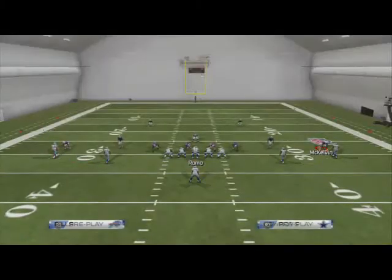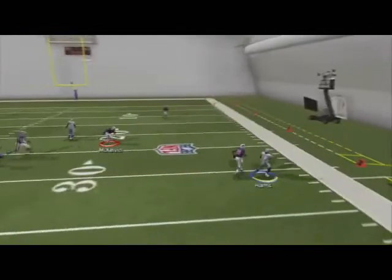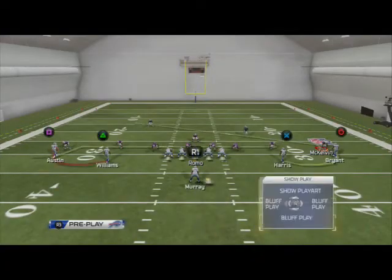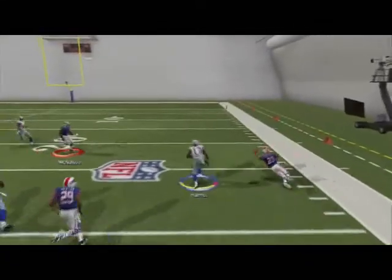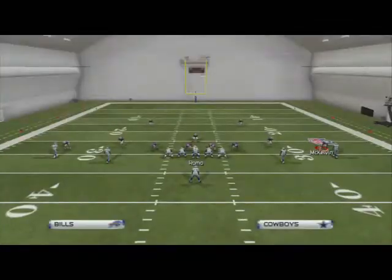When they go basic two-man under, I know my bubble screen is really good against one-on-one man coverage. I just throw it to him and let him get upfield. A lot of times it's very difficult to tackle that route in this year's game. In a man blitz situation, when we see the blitz off the edge, our first read is the bubble screen. We make a guy miss and try to go upfield — it's really effective.